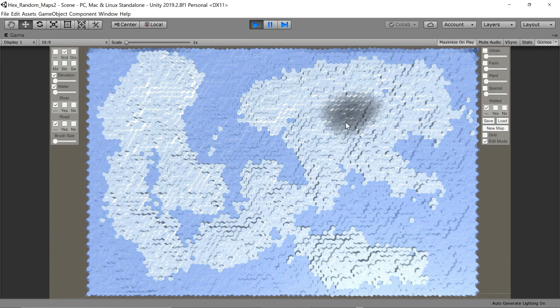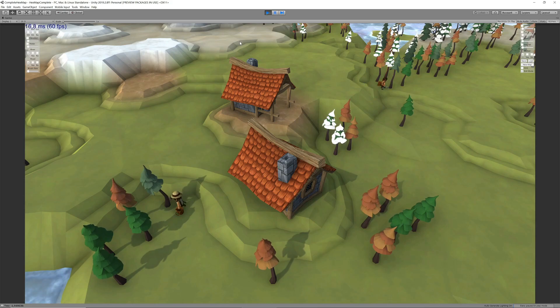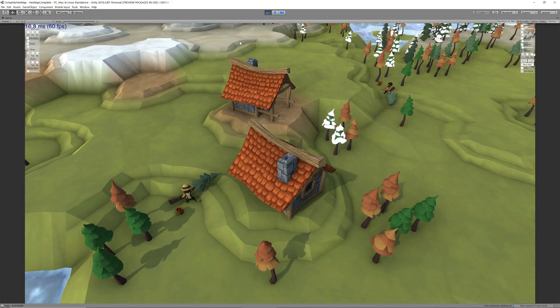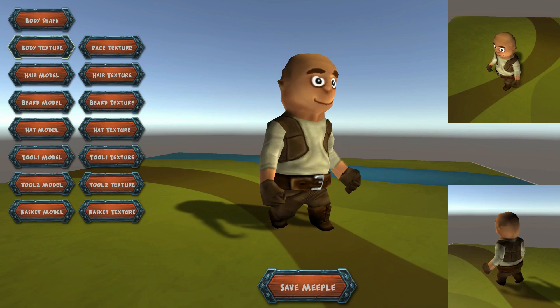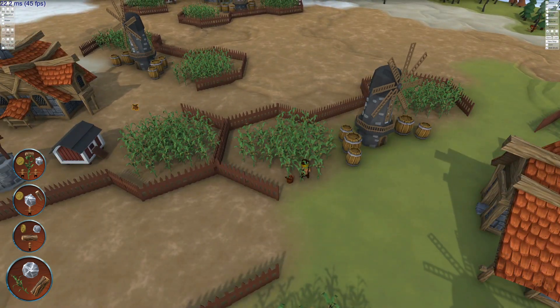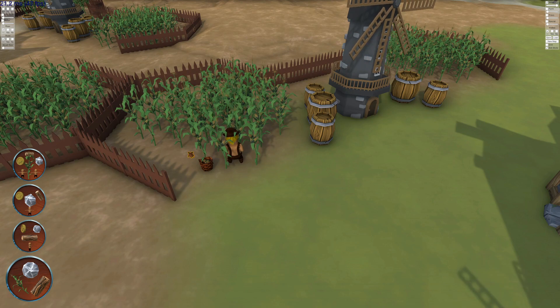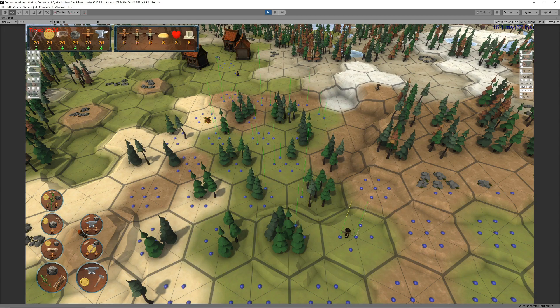It wasn't long before I started adding onto this foundation. I added resource gatherers and the chains of tasks required for them to perform their duties — seeking out resources, harvesting them and carrying them back to their cabins. I also allowed different unit types and randomized units based on combinations of different characteristics. I implemented a system that queues tasks as they become required and allocates them to appropriate units as the units become idle after performing previous tasks.